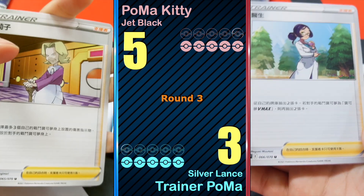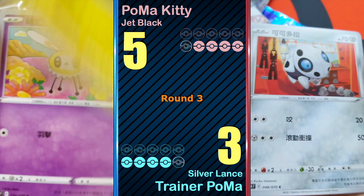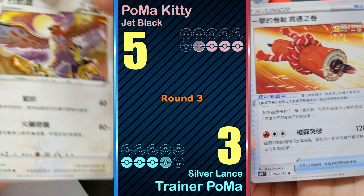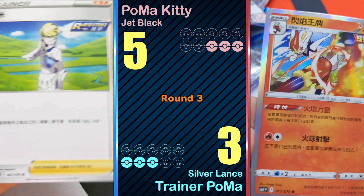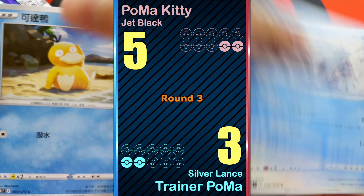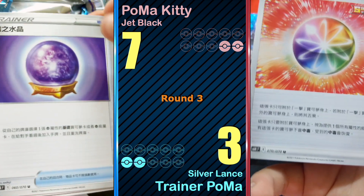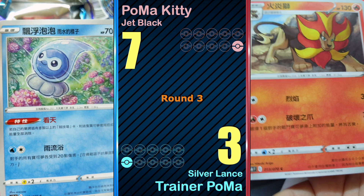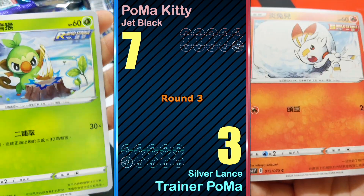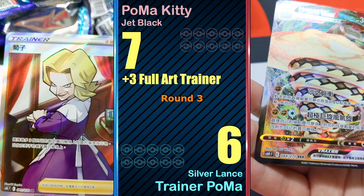Pack five: nothing. Pack six: nothing. Pack seven: nothing — slow round. Pack eight: Plus Navy — two points! Pack nine: nothing. Final pack for the game — Cineconda V Max! Agatha, four — that's three points!